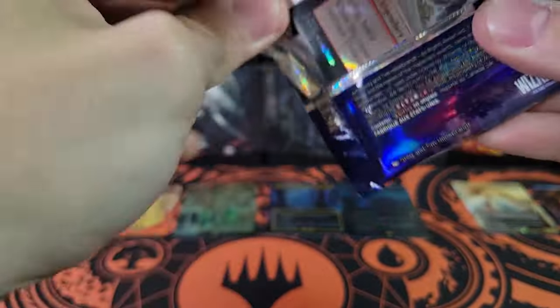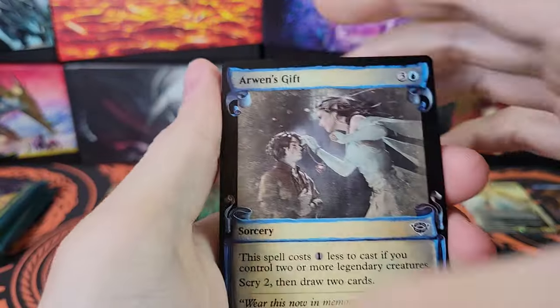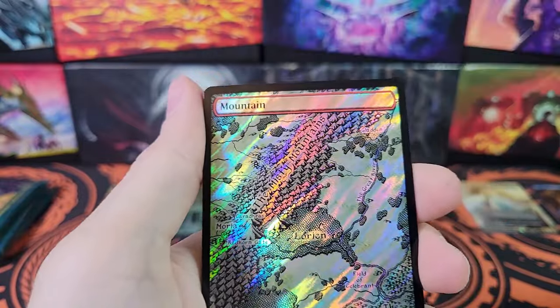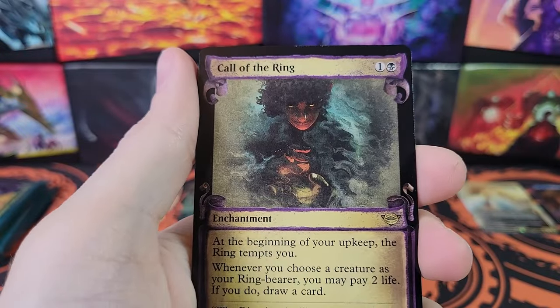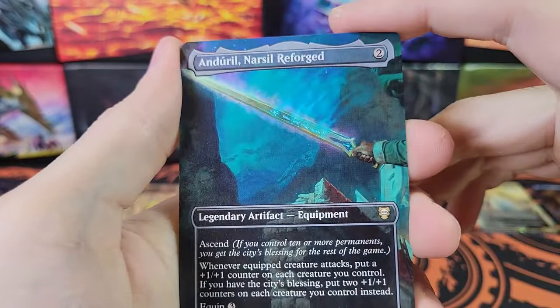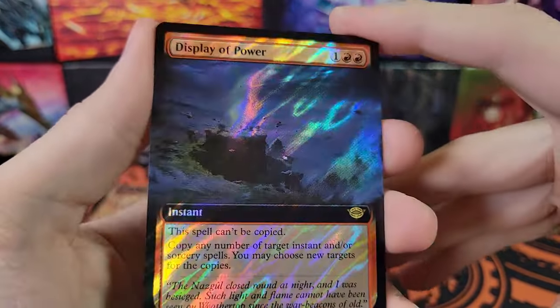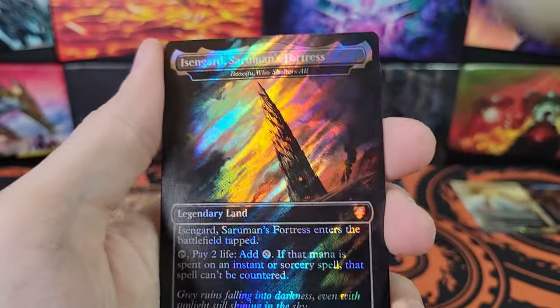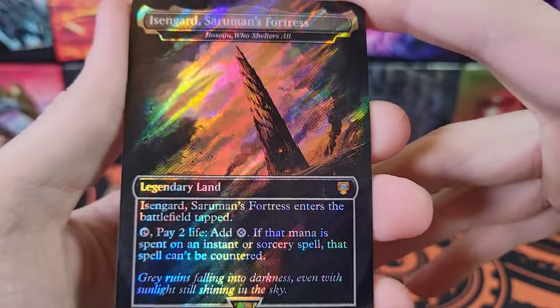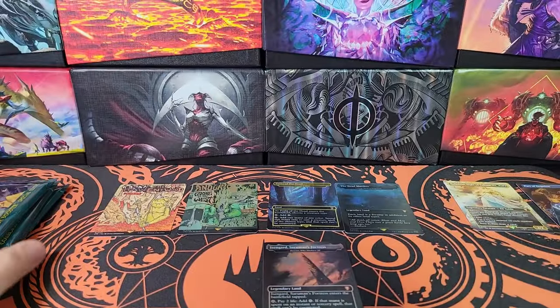Soul's Attendant. The Bath Song. Call of the Ring — that time in just the scrolls. Anduril Equipment — nice. Display of Power, Surge. Isengard. That is Bosaiju Who Shelters All in Surge Foil — very nice. Elvish Harbinger.